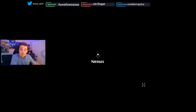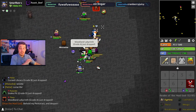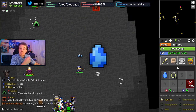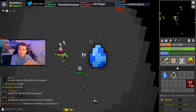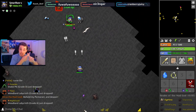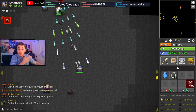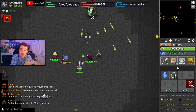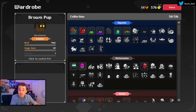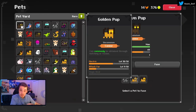Now that you know why pets are so important, let's talk about how you can get them. To get pets, you need to find pet eggs out in the world, bring them back to your pet yard, and use them to hatch a pet. Pet eggs come in various rarities — common, uncommon, rare, and legendary — and will hatch a pet corresponding to the rarity and family of the egg. The family of the egg determines what skins the pet will have and what other pets it can be fused with.